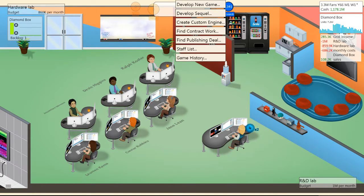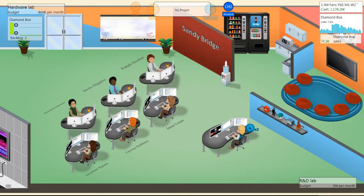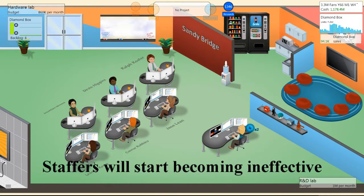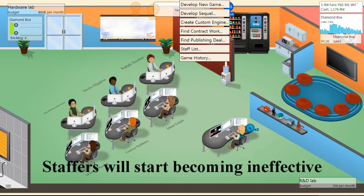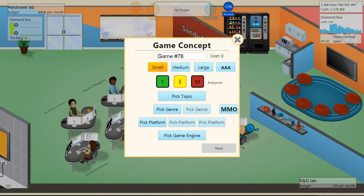You want your staffers not to have a tiring meter — it's like a yellow meter that'll slowly go down. Whenever you're making a big game, like a triple-A game, and a staffer is getting tired, she's going to slack off and your game won't end up being as good as it could have been. So when developing a small game, you don't need those extra people working on it.